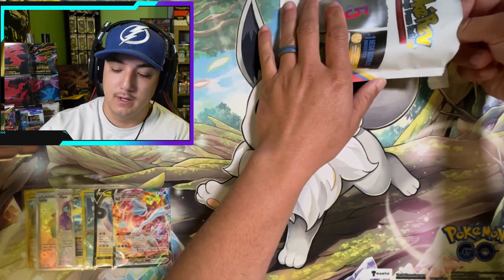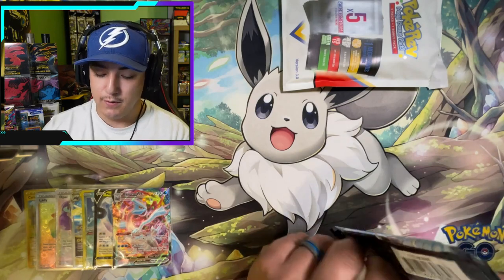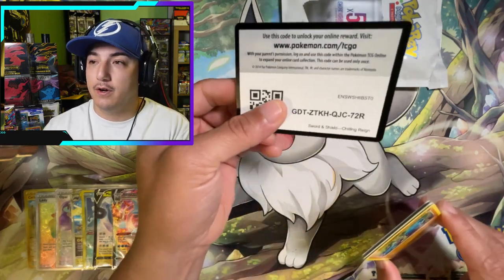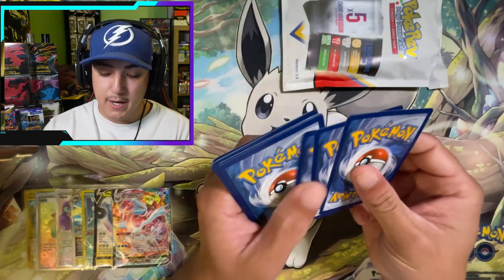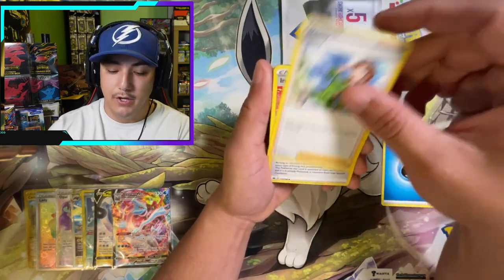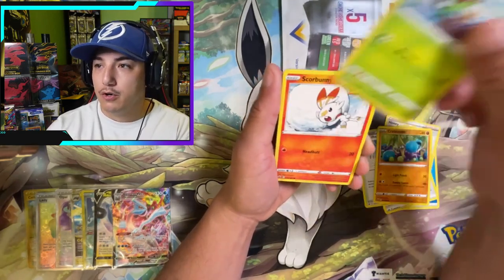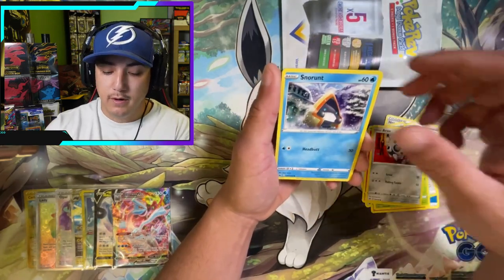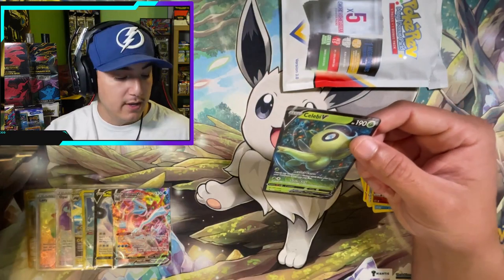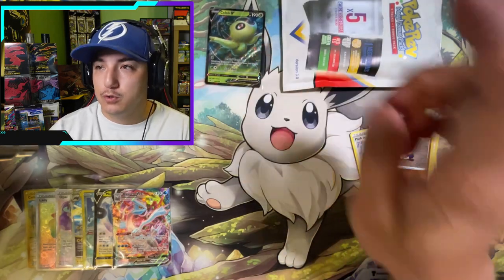Third booster pack is Chilling Reign — let's see if we can get one of those alternate art birds! Code card for y'all. Four from the back — grass energy, water energy. Here we go — Honey, Impact Energy, Path to the Peak, Brawler, Grookey, Scorbunny, Applin, Snorunt, Clobbopus — Celebi! Shout out, Celebi gang, we got the Celebi right there. That's booster pack number three.